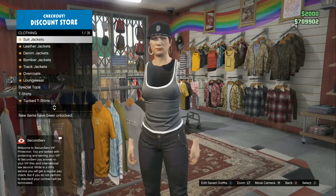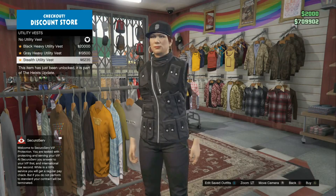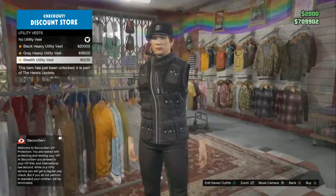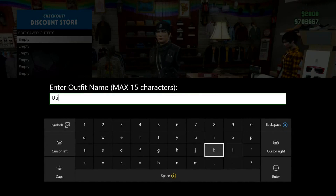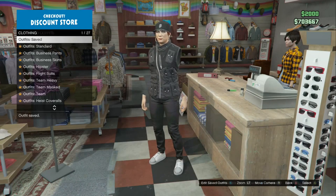Go to the top section of the clothing store, click on utility vest, and select the last option — the fourth option in that category. After you equip this black vest, back out completely and proceed to save it as an outfit.